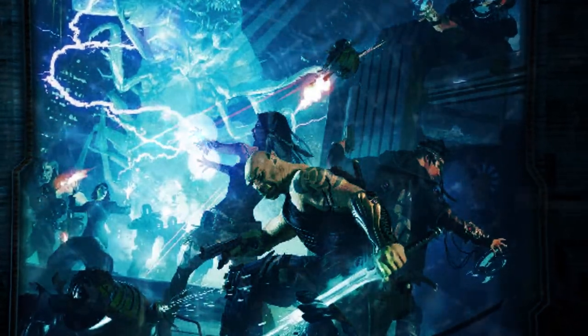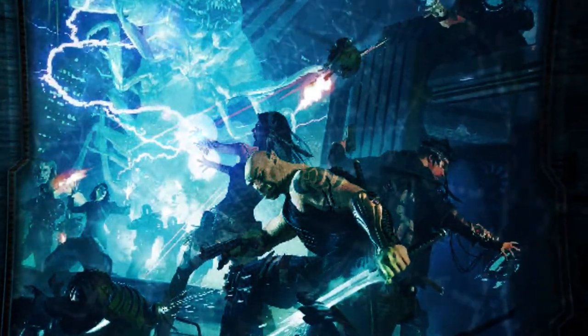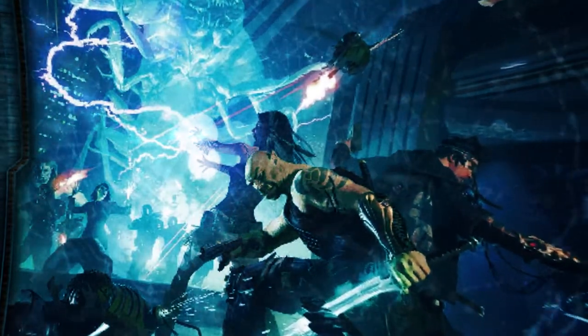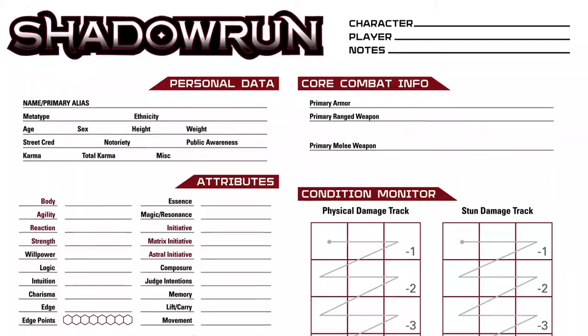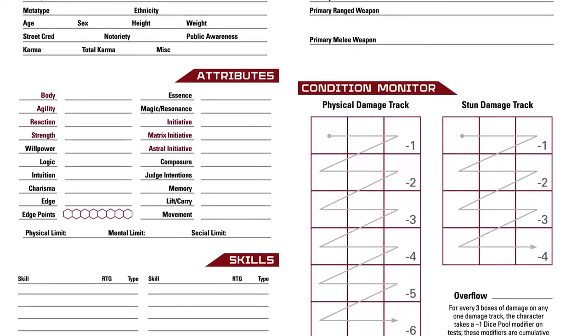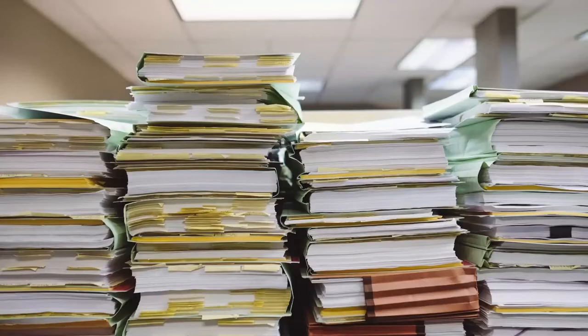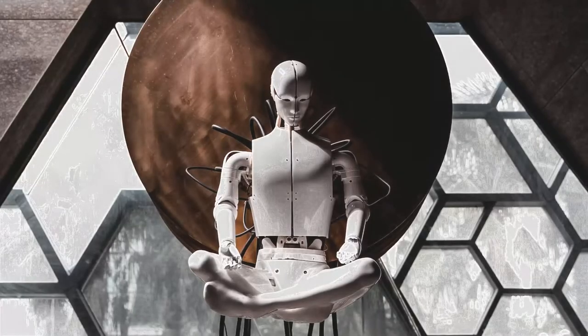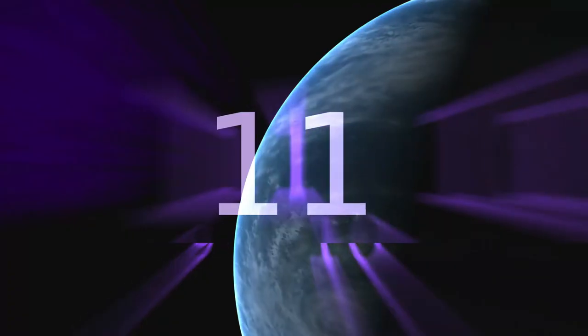This is how to build a character in Shadowrun 5th edition in about 12 minutes. In my experience, one of the biggest barriers to entry in Shadowrun, or any RPG honestly, is the character build process. It can be very intimidating if you don't know how it's done, or what's right or what's wrong. This is my way of getting players started in the game as quickly as possible, in about a quarter of an hour.